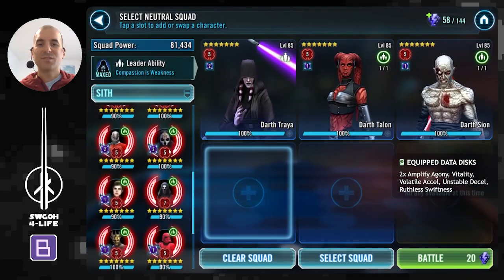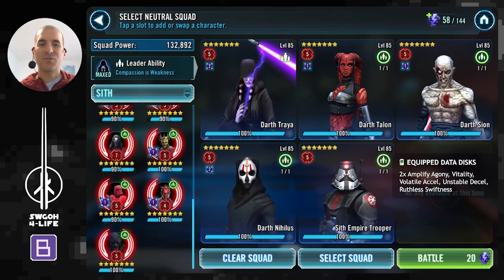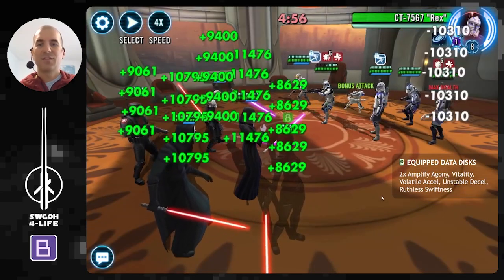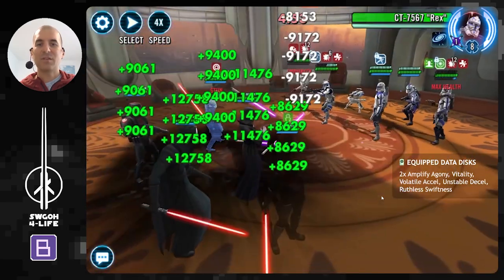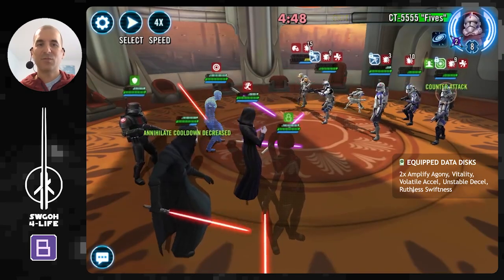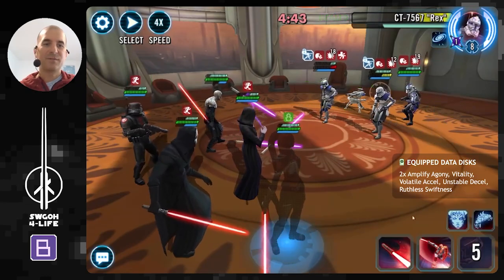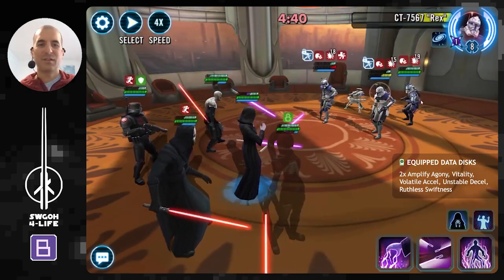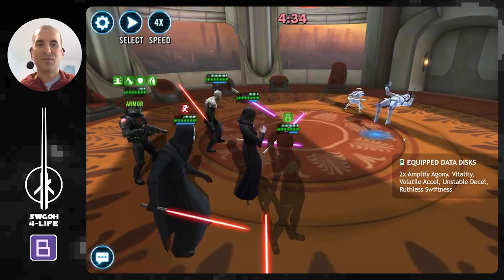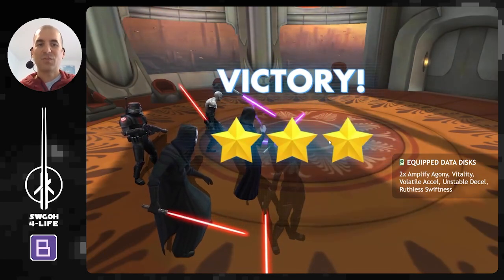Another safe team you can use versus these guys is Traya — also with Talon for some extra survivability, and also if they hit Traya you're getting some bonus turn meter. The Sith Triumvirate has so much synergy between them anyway. We finally got a turn — increase cooldowns, do another AOE. That's it. Traya works very well versus these guys with no issues whatsoever, and Ruthless Swiftness is helping us get an early start.